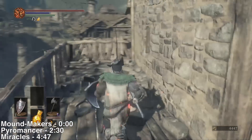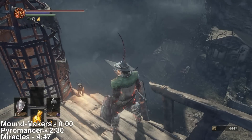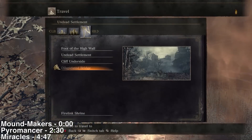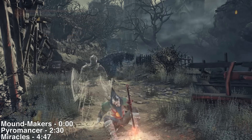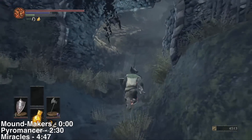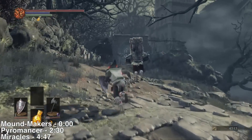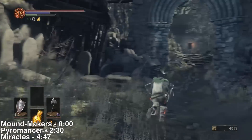Now I'm going to show you how to rescue the first miracle-selling lady, who is not far from here — actually almost directly below me. The first step is to go to the Dilapidated Bridge bonfire. There is a slightly easier way of doing this, but it's pretty easy this way anyway, so I'm not going to ask you to have the spell that reduces fall damage.